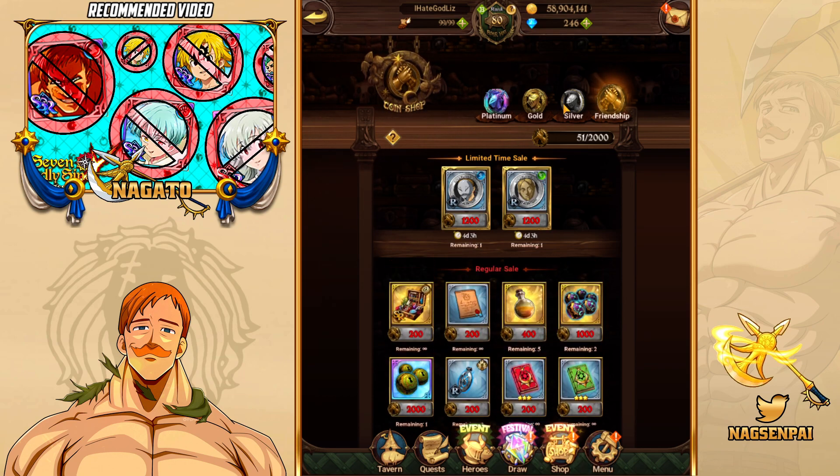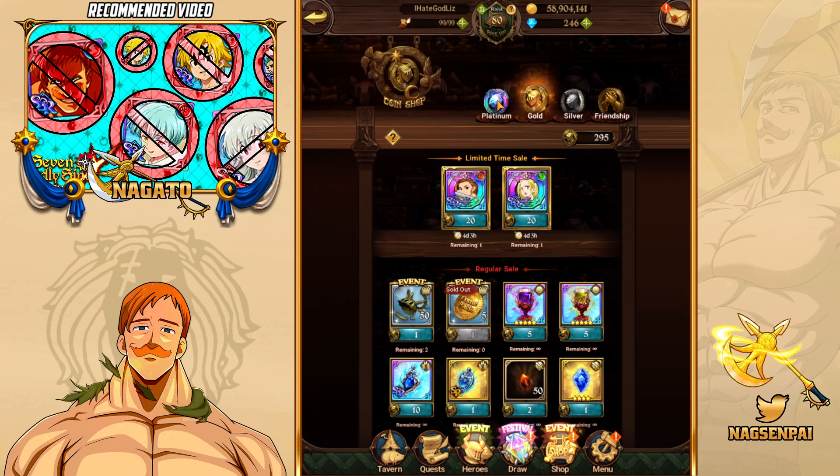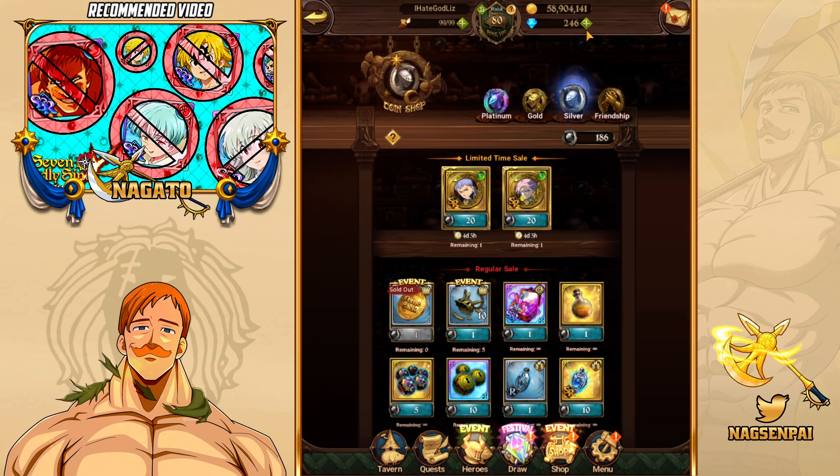Now moving to the summoning coins — silver, gold, and platinum coins — you can only get these by summoning, which is fine. With the free gems you get in the game you get a very decent amount just by playing. In the silver coin shop, I would recommend never buying the SR units, because you always pull a bunch of them through summoning.